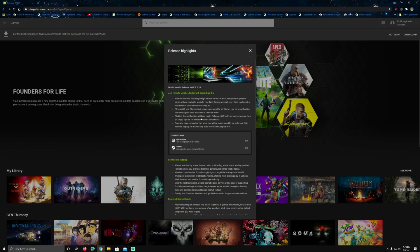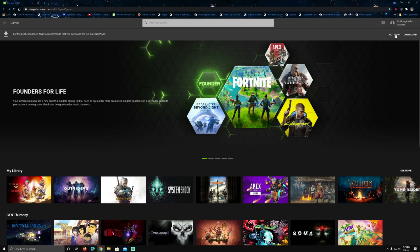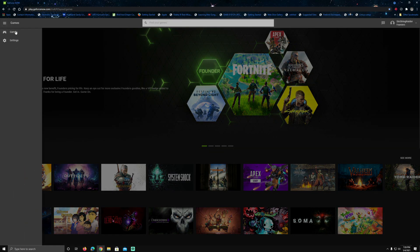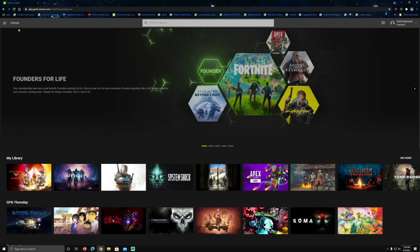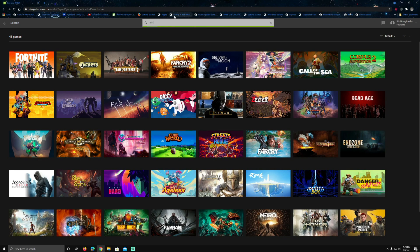I've brought up the browser and we've got the same 2.0.29 update going on that we just went over for the app. Downloading is good, and for me personally the app does work better, but for some people the browser works better, so try both and see which one works for you. They work the same — we've got Games and Settings just like in the app. Here's our search: let's hit Fortnite, and I'm only doing Fortnite because that's the only game right now supporting the quick load.